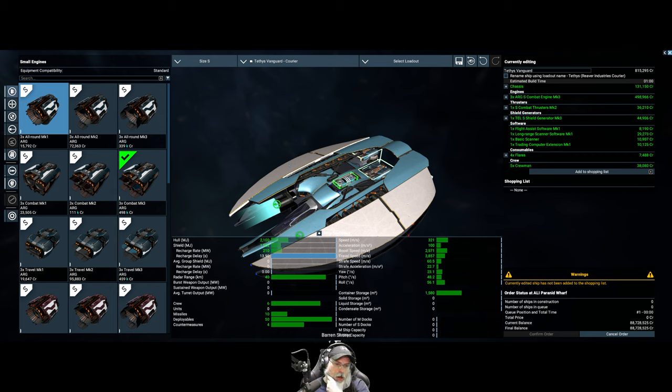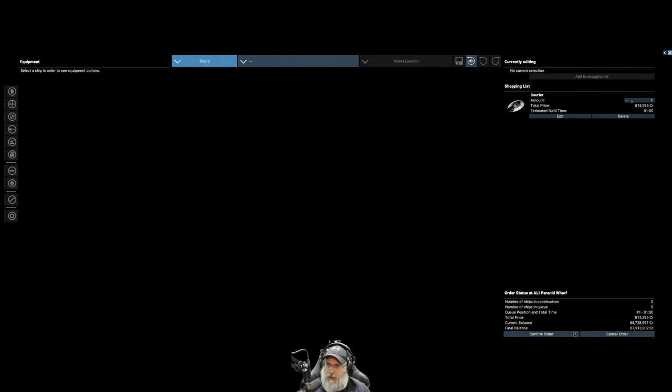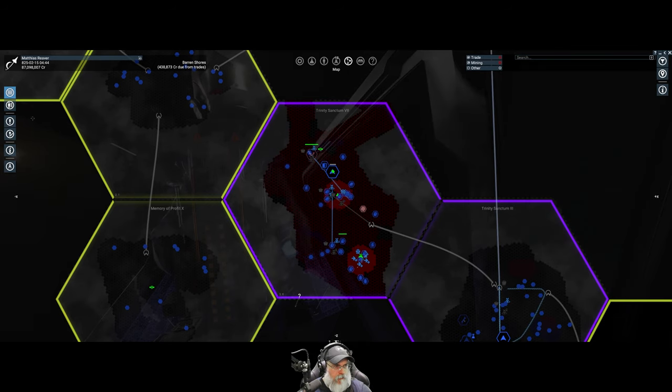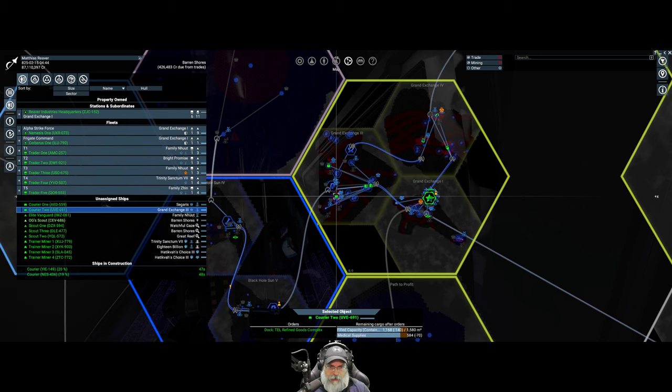What I need to do is have a two-star pilot in these ships. Let's buy two of these - we'll call them Courier Three and Four because I think we already have Courier One and Two. Let's add those to the shopping list and make two of them.